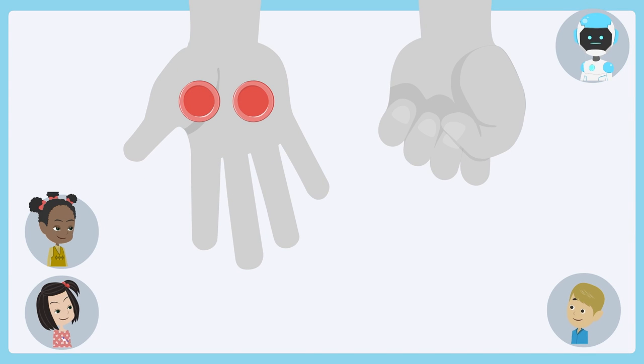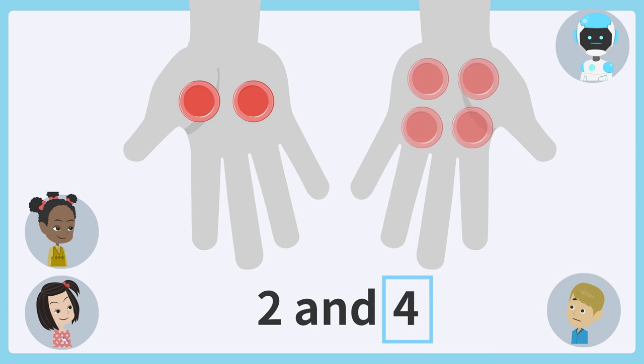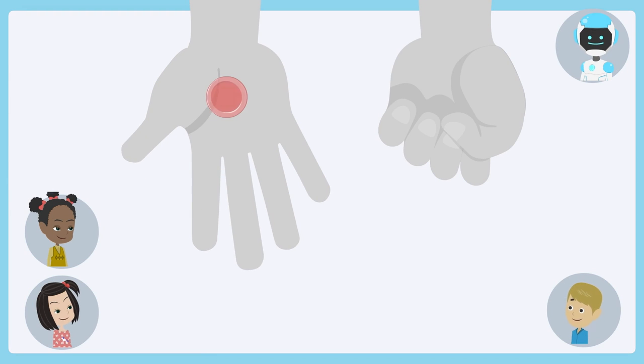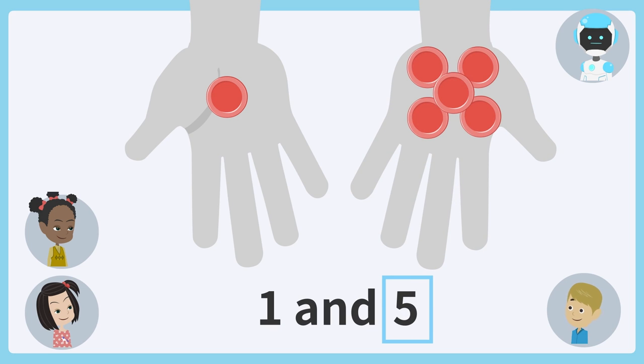How many coins are hidden? 4 coins. Good. How many coins are hidden? 5 coins. Good.